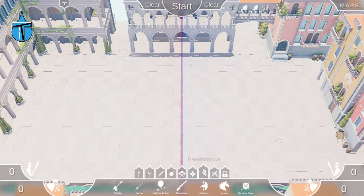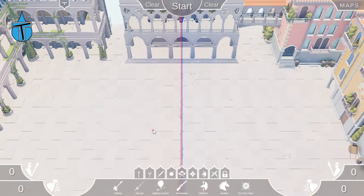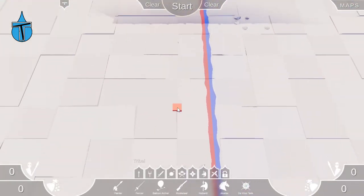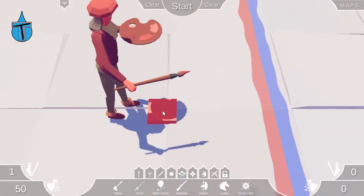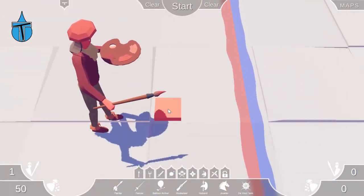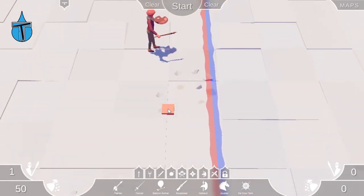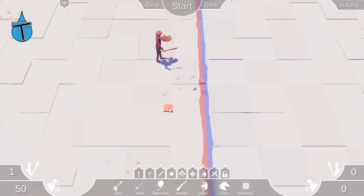Let's check out these units. Let's zoom in so we can look at them as we place them. So we've got the Painter. He looks quite cool. I'm kind of interested in what he actually does — like does he attack, or is he going to be as useless as the cheerleaders were? We'll see when we get started on him.